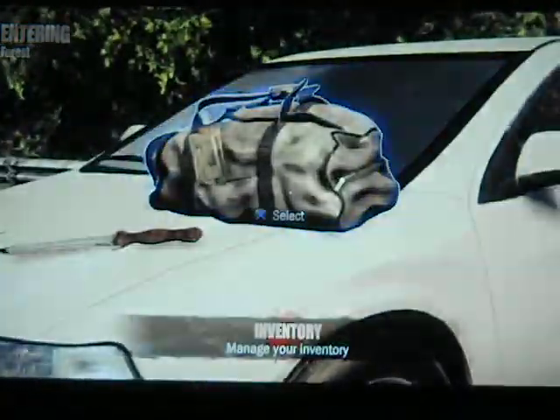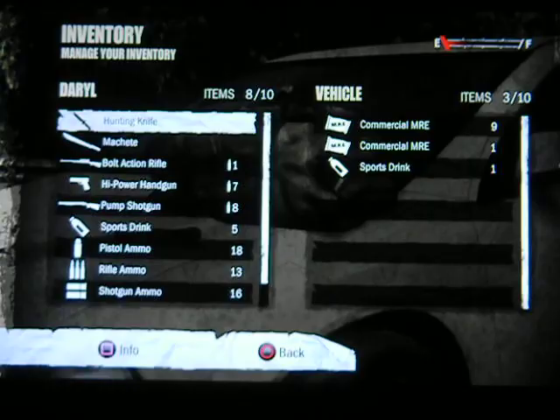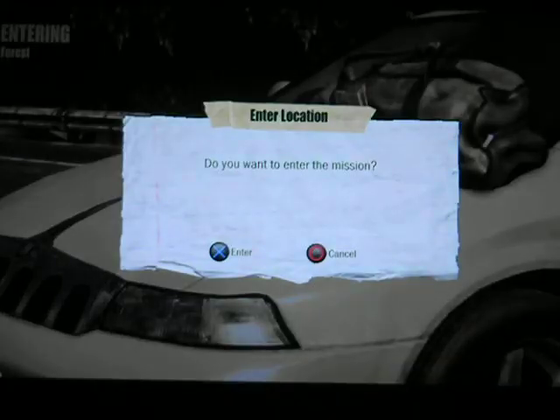Let's see what our location is going to look like and what I can drop off — let's drop off the commercial MRE. So now we at least have 2 optional survivors, which is a good thing.